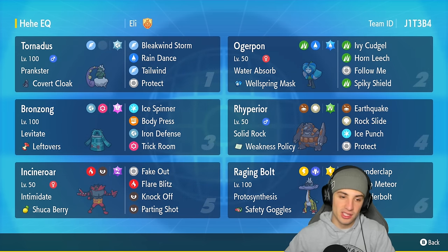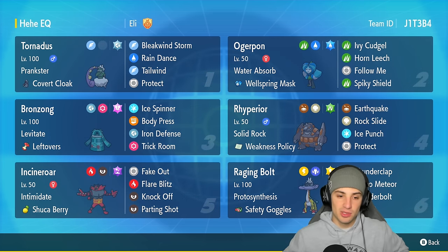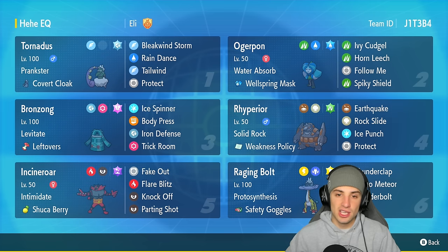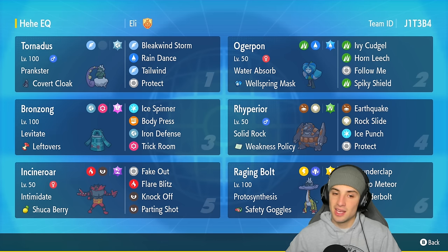Pairing up with Ryperior is our trick room setter: Bronzong. Bronzong is good for two reasons — one, it can set up trick room and is bulky enough to soak up shots; and two, it has Levitate, so standing next to Ryperior, Ryperior can just go into Earthquake all day without touching our ally. Bronzong also has Ice Spinner to proc Weakness Policy on Ryperior, Body Press, Iron Defense for that plus-two setup, and Trick Room.